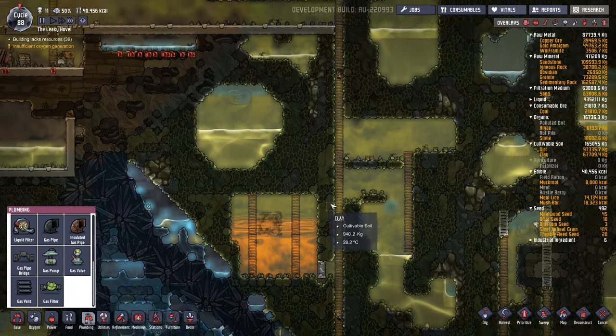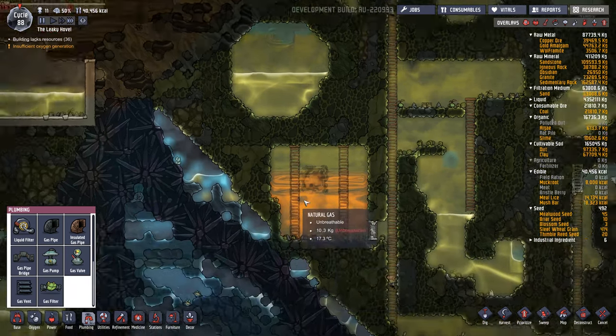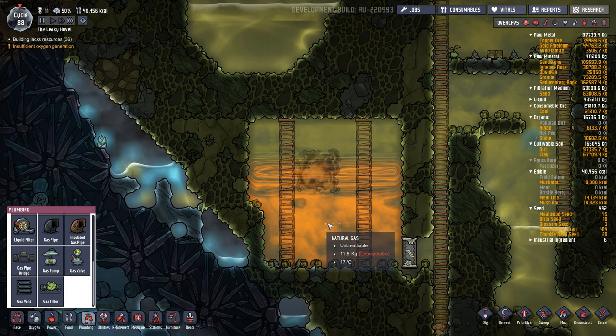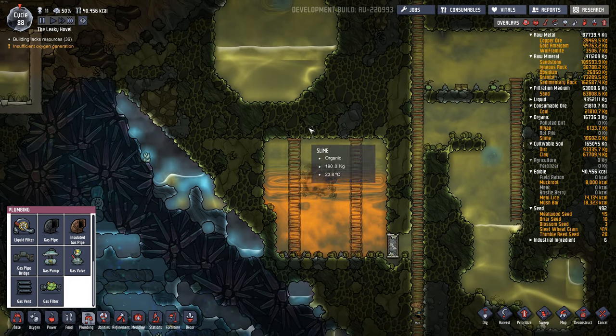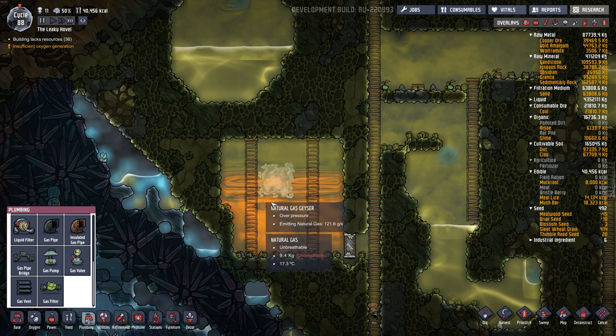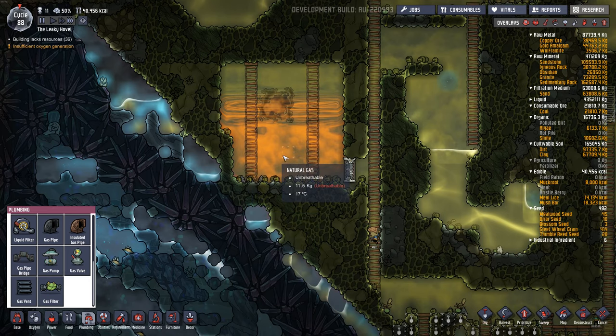First thing you'll need to do is find on your map one of these natural gas geysers. They look a bit like the water or steam ones, but they put out natural gas, which is this kind of orange stuff. It may be covered with slime and you want to carve out an area for the gas to kind of build up in. The bigger the area below the geyser, the more natural gas pressure that can build up.